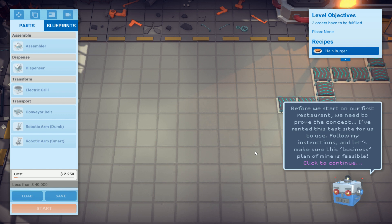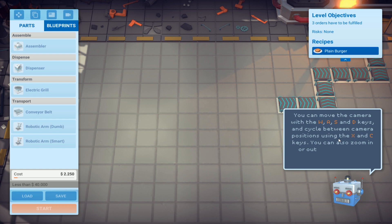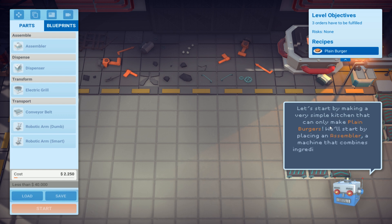There is no sound at all and I cannot play because nothing works, I cannot click on anything. Okay, now we have this 'click to continue' - it was not here before. Let's start making a very simple kitchen that can only make plain burgers.